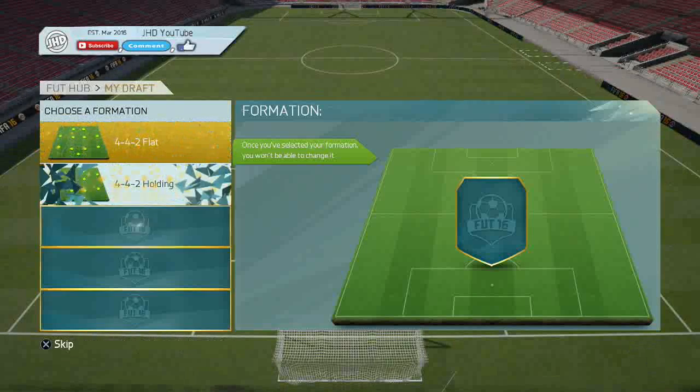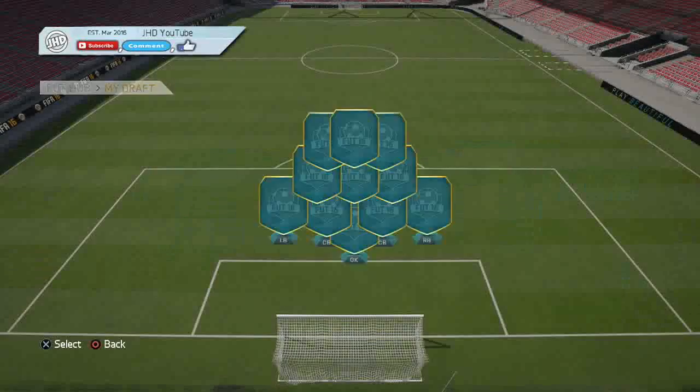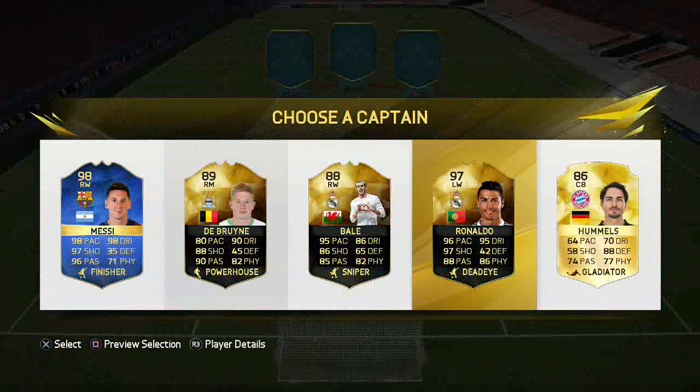So entering with 15k, this is the choice I get to choose. I am going to go 4-3-2-1 because I like having left forwards and right forwards. We see we haven't got any pink cards so we don't have to take one. We got Ronaldo, Messi...